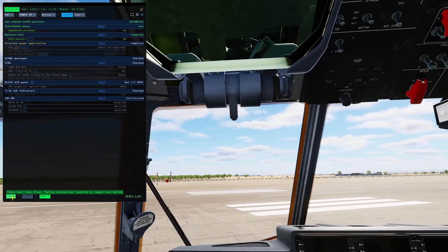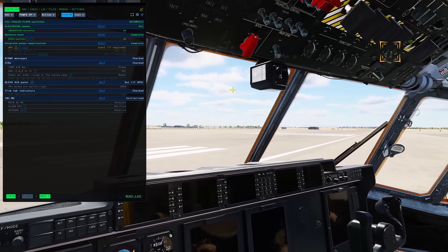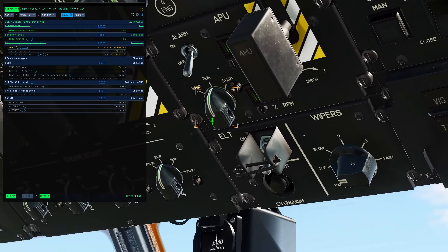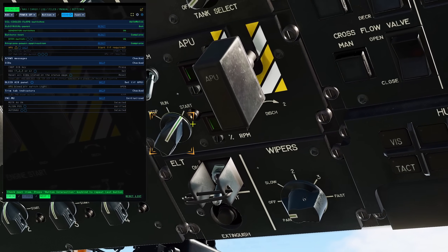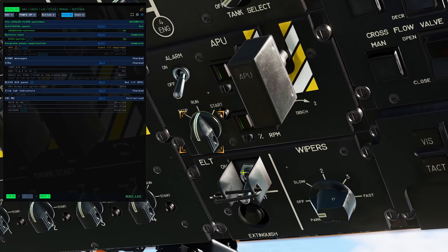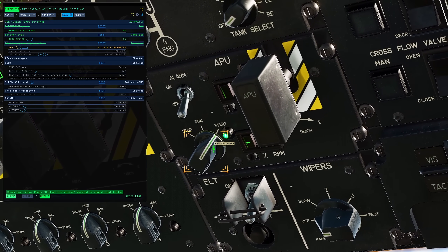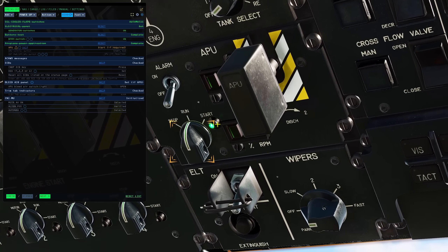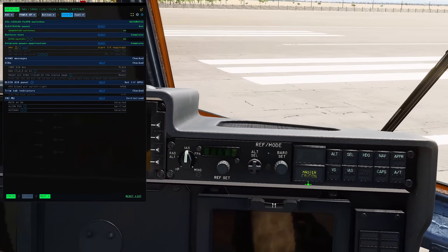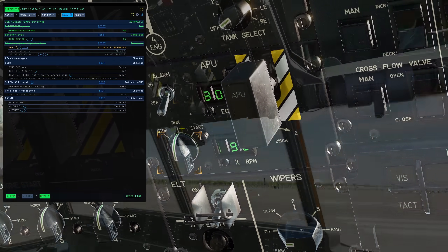Airplane power application — go to the APU, start if required. We are not going to use external ground power to start, so we do need to use our APU. I'm going to press two to go over to the other pilot seat. Right click once, then right click and hold until it starts. You may have to do this a few times — I'm not sure if it's buggy or just a timing thing. There we go, got it. Once the green lights come on, release. Sometimes you just have to right click on start and simply wait a long time. Once the green light is on and it started, it will go back to run — leave it in run.